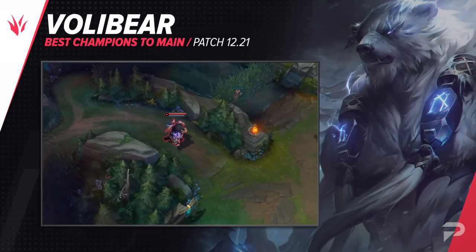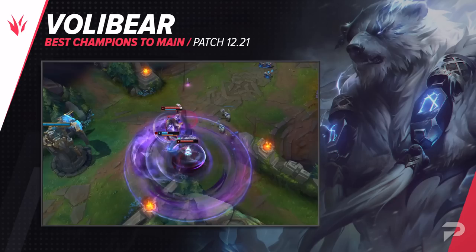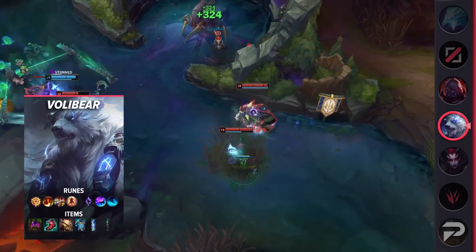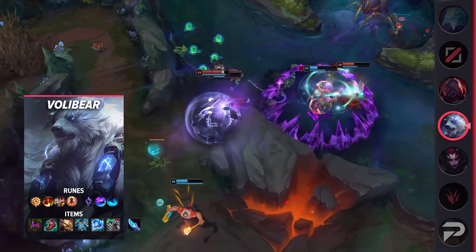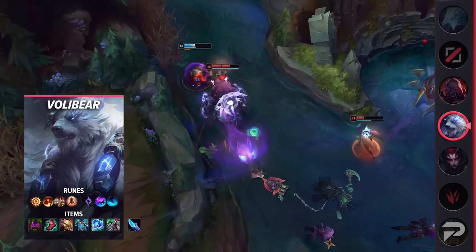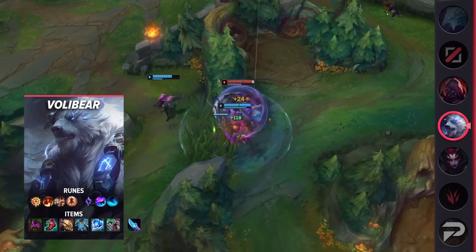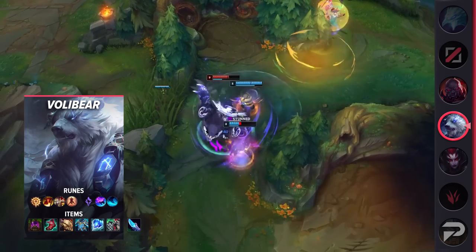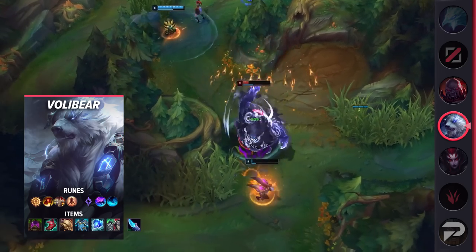For a pretty good stretch of this season, Volibear was easily the best jungler in the game. After some nerfs, he was knocked down to a point where he was good but not great. Now, after nerfs to other top-tier picks and a general meta shift, he's back to being one of the highest performing picks. Not only is he objectively strong, but he's also incredibly easy. He's super beefy, does tons of damage, and makes turret dives a breeze, all without complicated combos or hard-to-hit skill shots. Basically, you just go in.